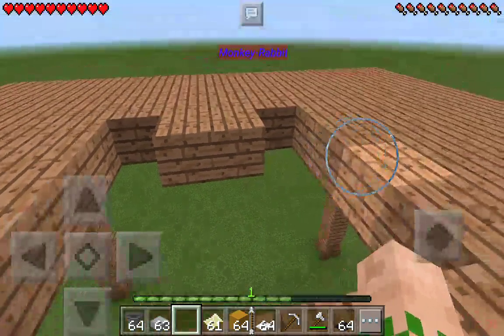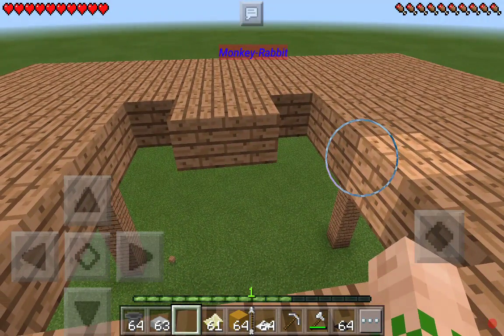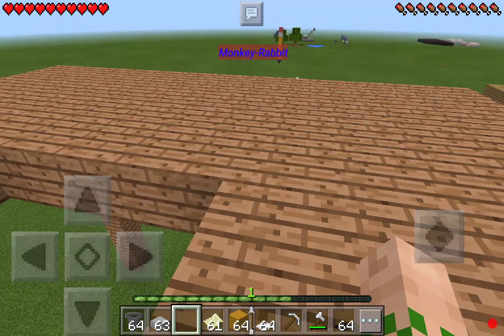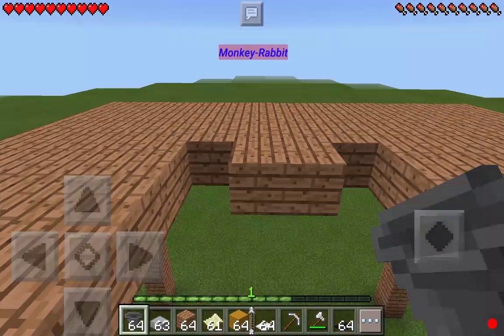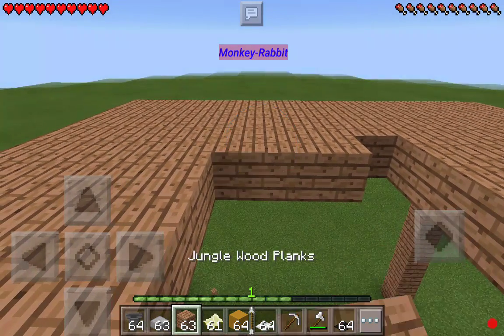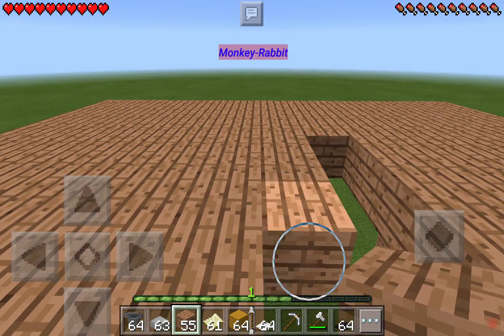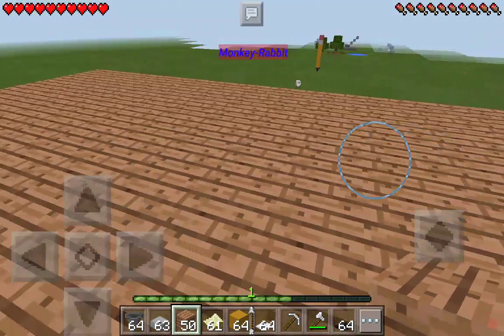Seriously? I only need — I counted 14 wood blocks left. I'll be right back when I have my stack more. Okay, I'm back and I've got my wood. So yeah, that's the table finished. Now we need to make the paper.